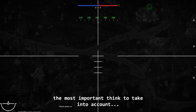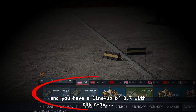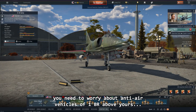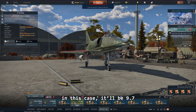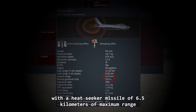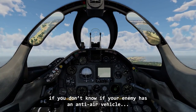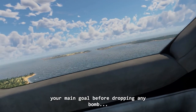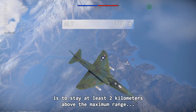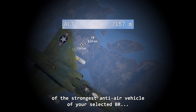The most important thing to take into account is what BR you are playing. For example, if you play in ground RB and you have a lineup of 8.7 with the A4E, you need to worry about anti-air vehicles of 1 BR above yours — in this case 9.7. At that BR, your main threat will be the French Santal with a heat-seeker missile of 6.5 kilometers maximum range. With this information, if you don't know whether your enemy has an anti-air vehicle, your main goal before dropping any bomb is to stay at least 2 kilometers above the maximum range of the strongest anti-air vehicle at your selected BR.